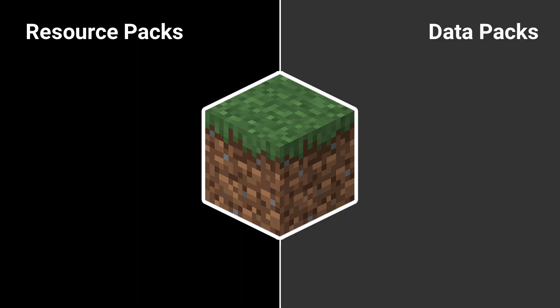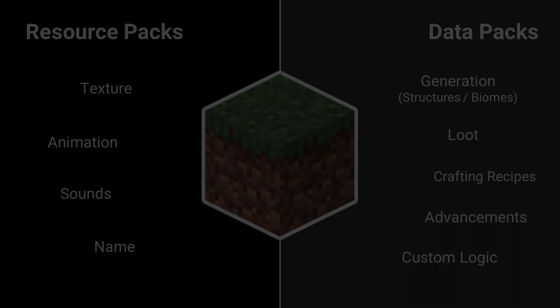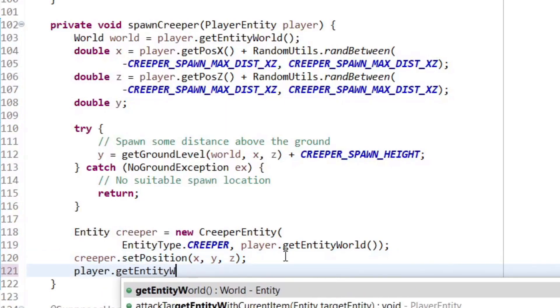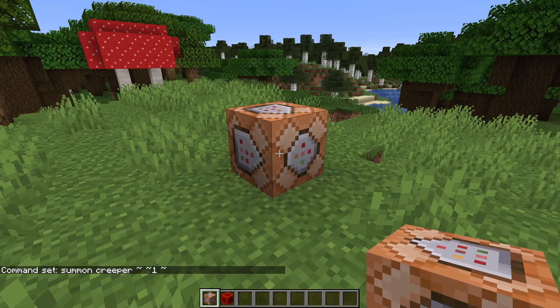Datapacks in Minecraft go hand in hand with resource packs. While resource packs alter the appearance of the game, datapacks can alter its behaviour. Datapacks are similar to mods but they only use features of vanilla Minecraft, so they don't require anything else to be installed. Instead of changing the game's code they add new functionality through standard Minecraft commands, just like command blocks.